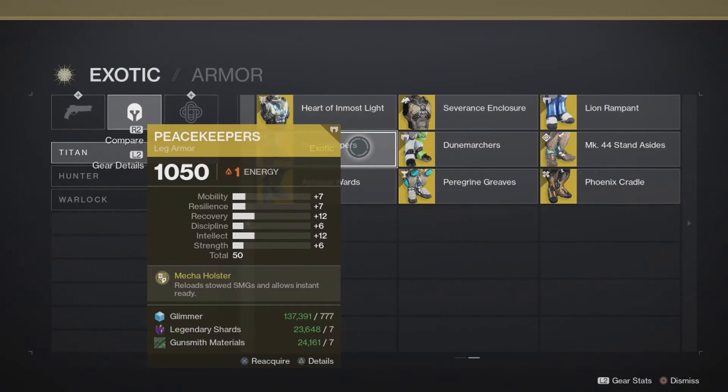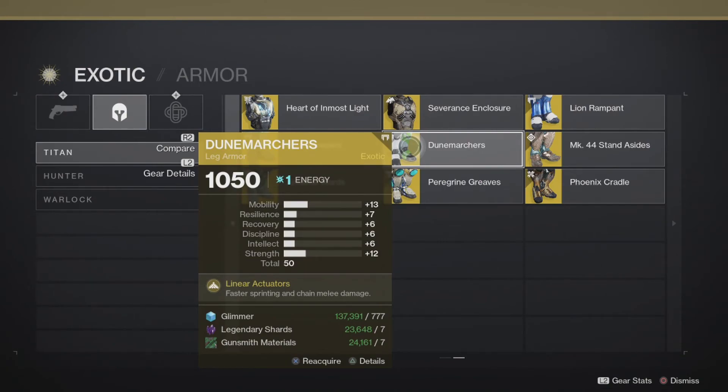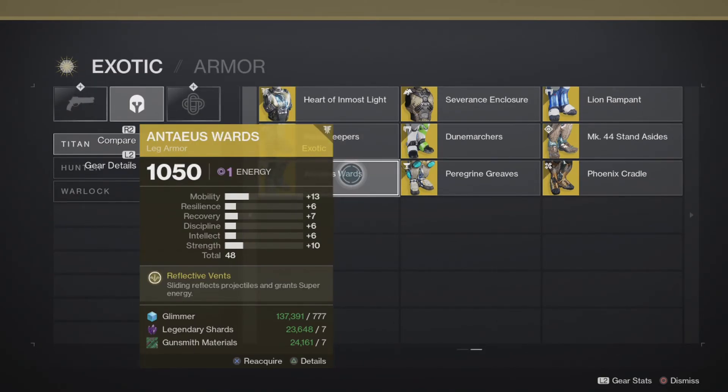Peacekeepers — reloads stowed SMGs and allows instant ready. Universal, but I'd put it low tier. I don't see a lot of people running SMGs and there are better weapon choices. Compare that to Dunemarchers: mobility increases your speed, gets you to snipe lanes faster, zones faster, heavy faster — one stat covers five things. Peacekeepers just does one specific weapon thing. It's just not great.